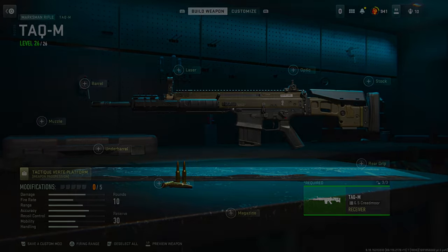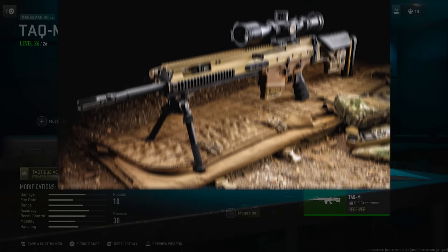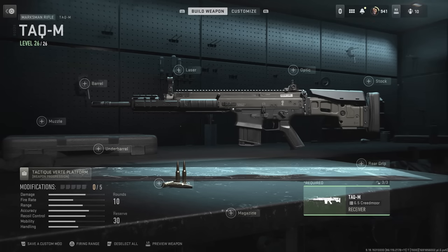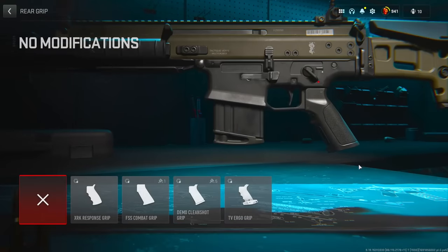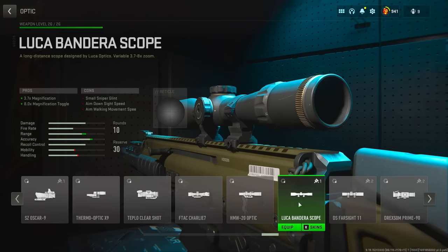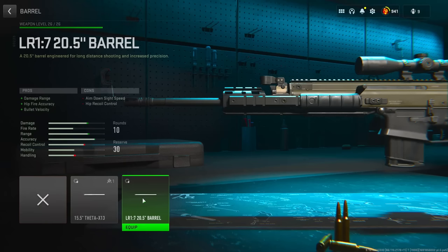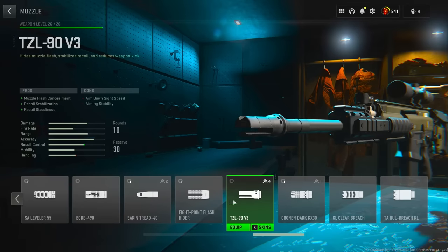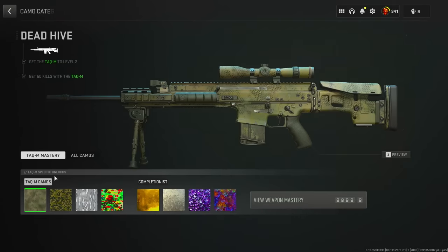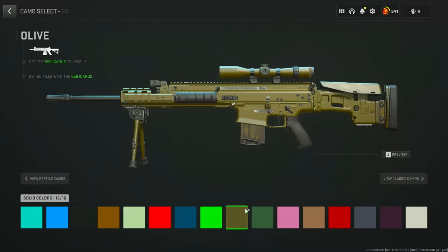Alright, next up we're making the FN Mark 20 SSR, and this was recommended by Windows XP — I completely forgot about it, I'm really sorry. For the first attachment we're going to head over to the rear grips and run the XRK Response Grip. For the optic I'll go with the Luca Bandera since it's the closest to the scope I saw on most MK20s. Then we're slapping on the LR1 20.5 inch barrel, the TZL 90 V3 muzzle, and finally the Level Aim Bipod. For a finishing touch, head to solid colors and slap on the sand camo.